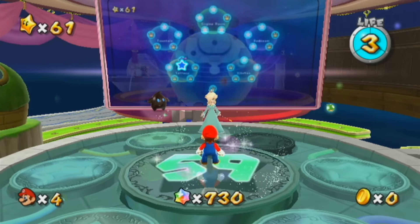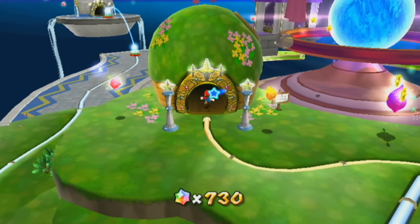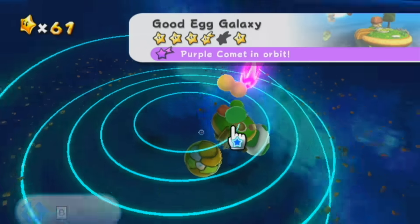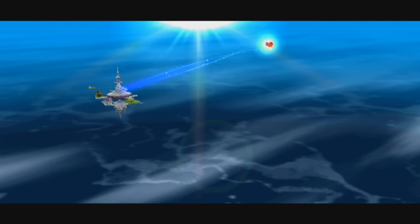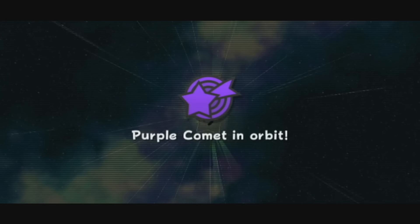You can see immediately - I think it's designed that way - there is a purple comet on the first world in the game. We're going to go do that right now, because the only reason why I beat Bowser at this point in time, nice and early to get it done out of the way, is because purple comets are then released to basically most galaxies in the game. Not necessarily all of them - I don't think all of them have purple comets, but they're everywhere.